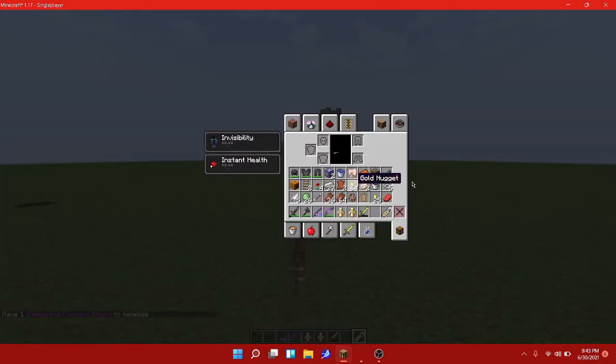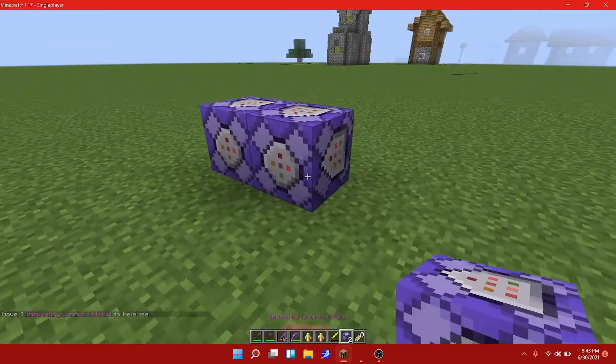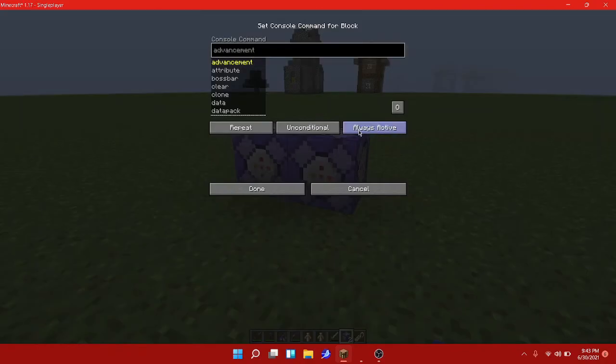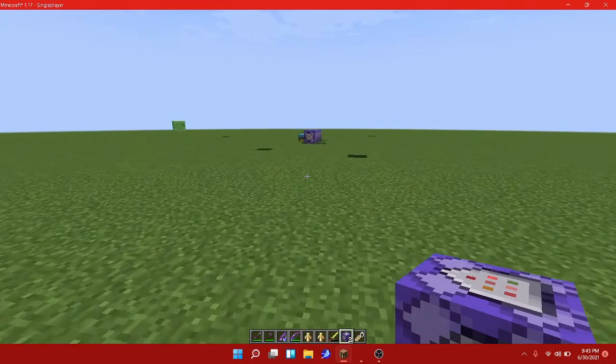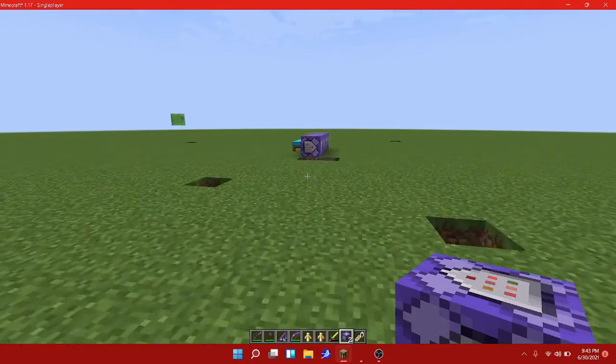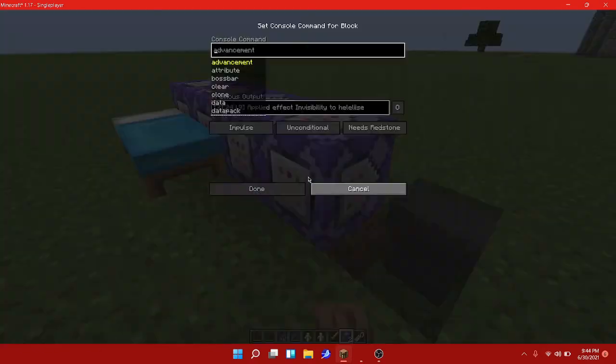You just do two command blocks, repeating like that, so they're always active. I'm gonna show you the commands — don't destroy them like I did. Just set them to always active.